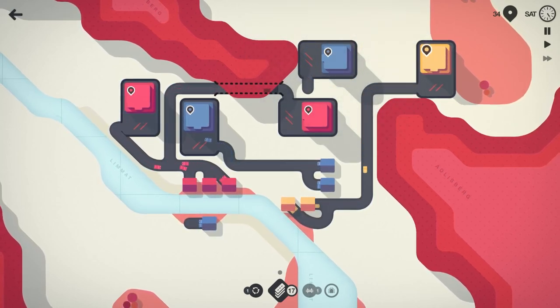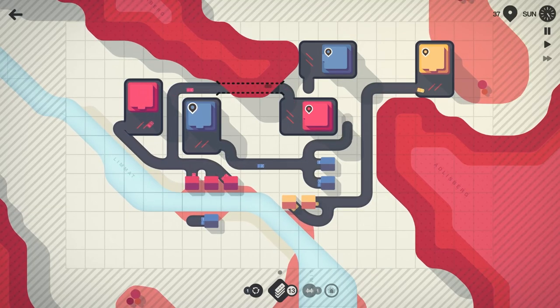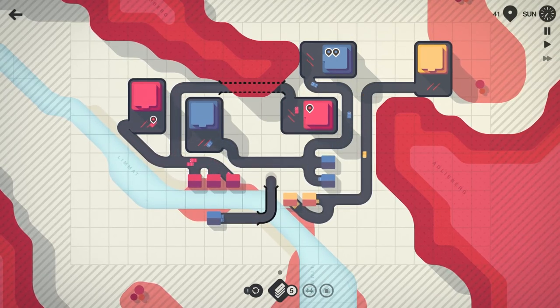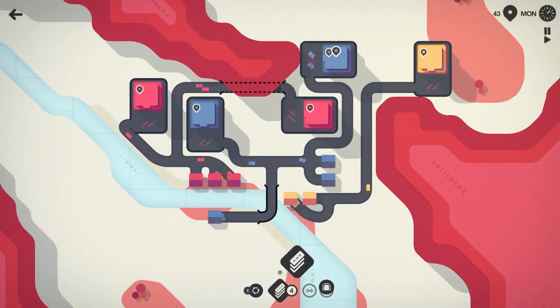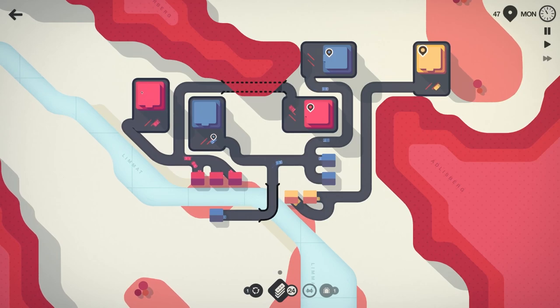We got a blue spawning in now. Let's do this — bring that up like that, and then swing you around and bring our bridge across like that. There we go, still on three independent networks. Let's go ahead and grab the tunnel. So we've got a tunnel, a roundabout, and 24 road tiles to play with for the next week.